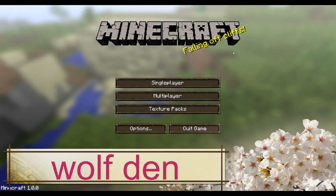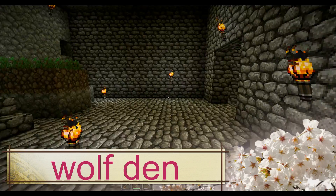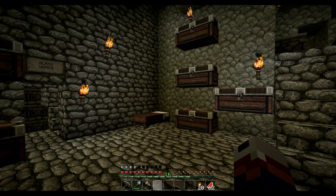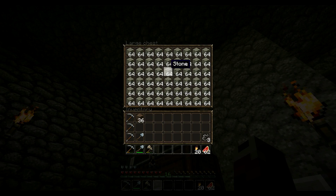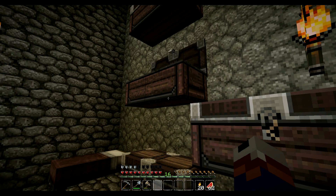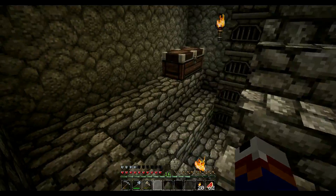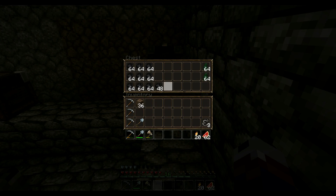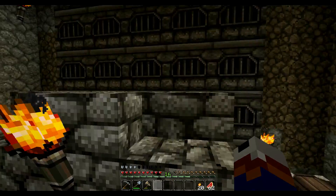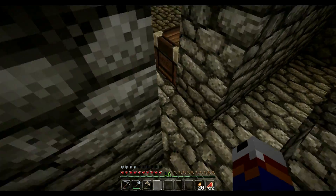Good morning Minecraft and welcome to the Wolf Den. I'm back and about ready to start construction on a large project, but first I wanted to show you guys the materials I've got. Got a whole bunch of stone brick, some clean stone, cobble — of course lots of cobble. If you want to know how I made it all, I expanded my glass works. It's now 40 furnaces and a lot of cargo, lots of stuff.